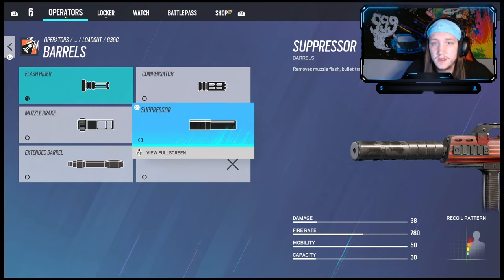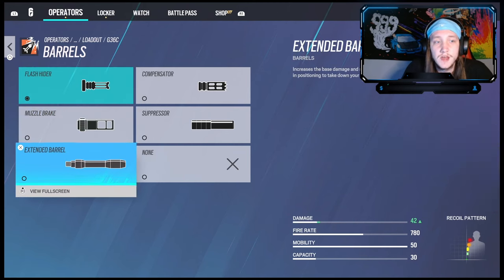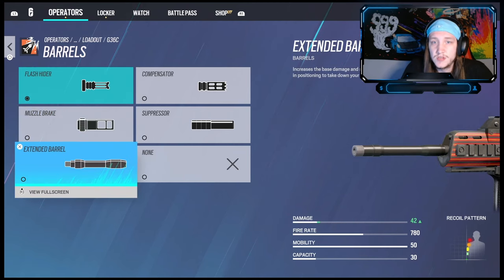Suppressor — I don't really rock suppressors like that. I'd find it more useful to go with a flash hider, which reduces the speed at which the muzzle moves up, so your recoil will be easier to control. You can do damage drop off, but one bullet to the head kills people, and you should be aiming for the head each and every time you shoot your gun.